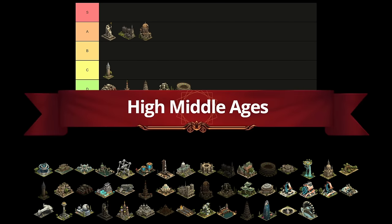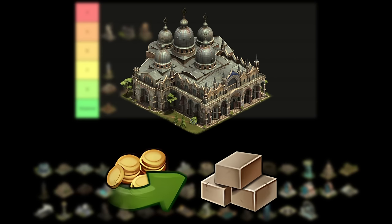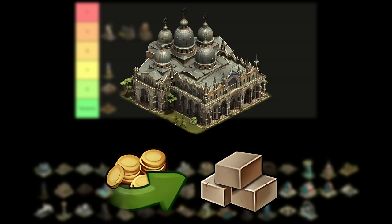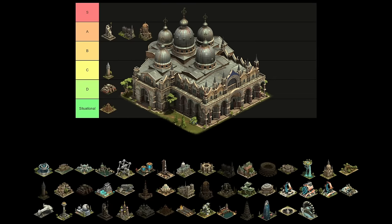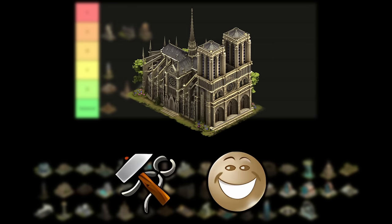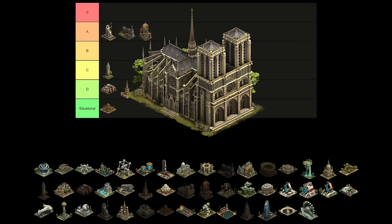Moving on to the High Middle Ages, St. Mark's Basilica is 6x6, provides a coin boost and unrefined goods, and is a waste of space. Just use coin boost items or build event buildings with coin production if you really need more coins. You'll have to reach over level 60 to get the same goods per tile efficiency as a sleigh builder, so the Basilica is going to D tier. Notre Dame — supplies and happiness, basically a bigger, more expensive oracle. Friends don't let friends build it, and it takes its rightful place in the D tier.